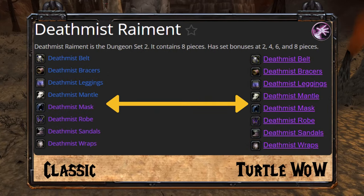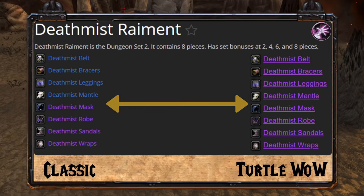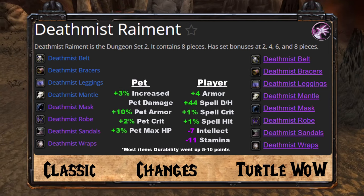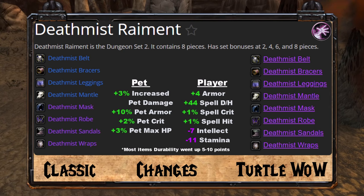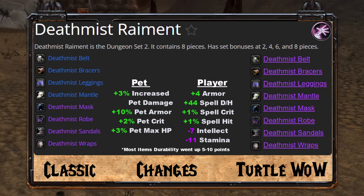The Warlock Dungeon Set 2, Death Mist Raiment, gains 3% increased pet damage, 10% increased pet armor, 2% increased pet crit, and 3% to the pet's max HP. The player gains 4 armor, 44 spell damage and healing, 1% spell crit, 1% spell hit, and loses 7 intellect and 11 stamina.